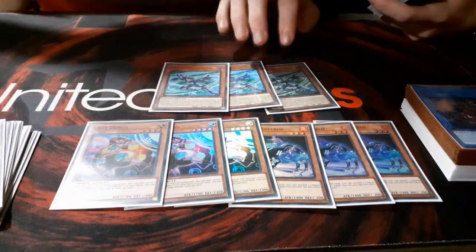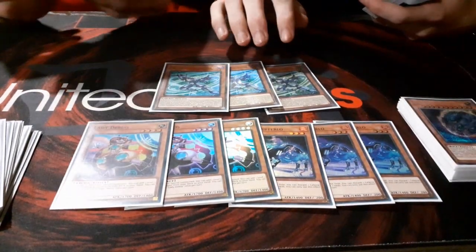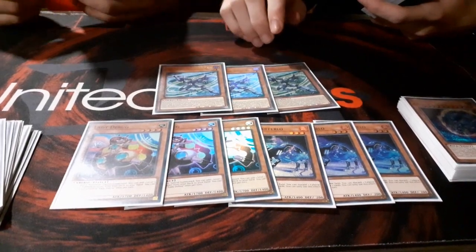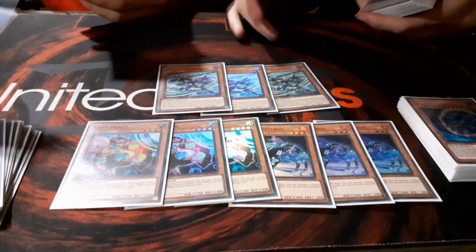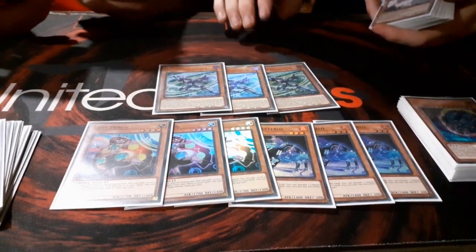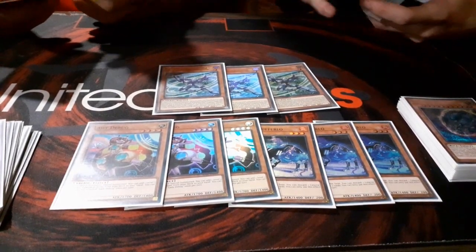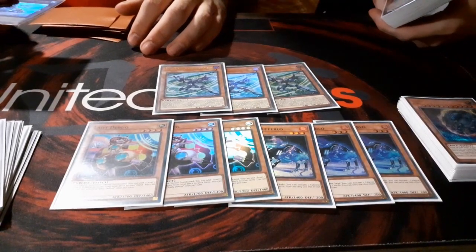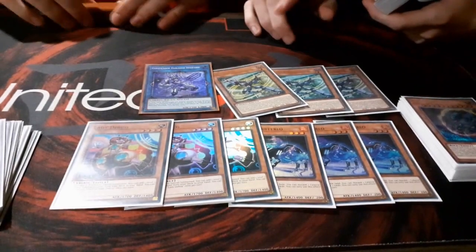What this card does: you can link it from hand for the link summon of a Code Talker monster, and if you do, it adds a Cynet Spell or Trap card. So it can add either the Cynet Spell, the Cynet Mining — which we run after it — and also a Cynet Counter, which is like an Orcus Crescendo. So it replaces itself in hand for the Cynet, and it also summons a monster that grants a special summon from hand.